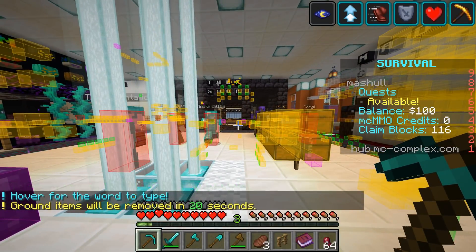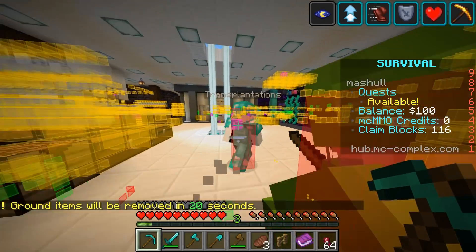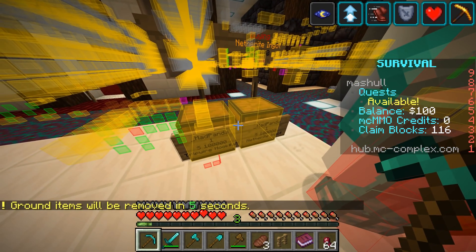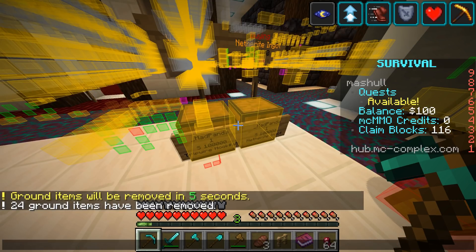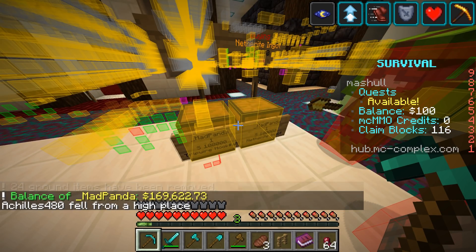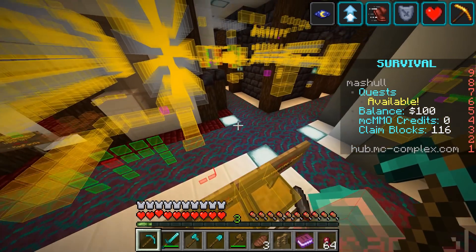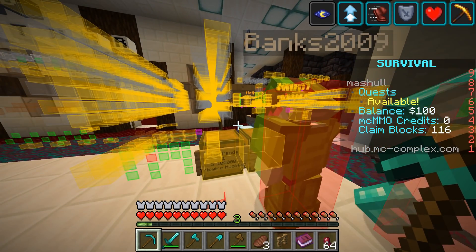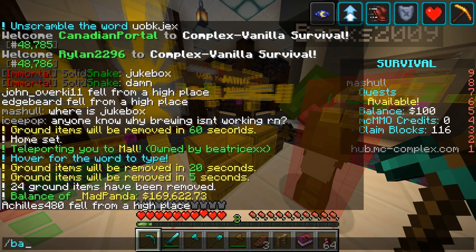Let me show you this — here's the shop, Mad Panda. Let's do slash bal underscore mad panda to see his bank account. He's online — oh wait, no he's not. Okay, good. That's his balance right there. I have a whole inventory of netherite ingots — oh there it is, another sell sign for netherite ingots. He's out of money, he's out of money!